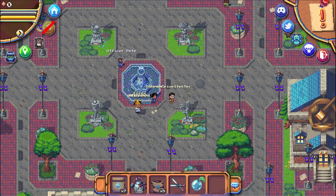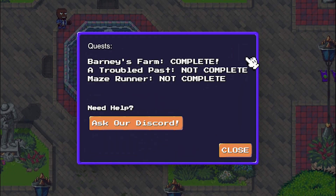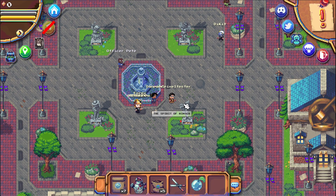In this video I'm going to show you how to complete the second quest. The second quest is called A Troubled Past. You can see it's not complete right now, but at the end of this video it will. If you followed my first video, the Barnish quest, your inventory should look like this.